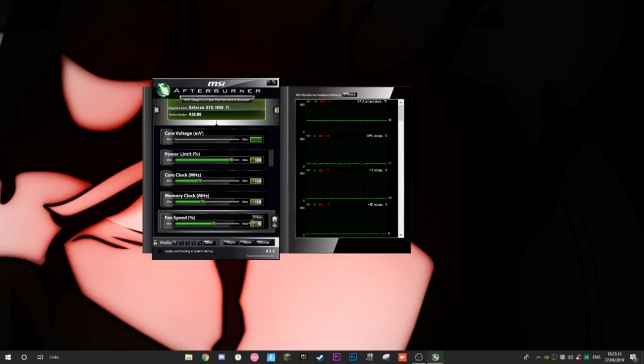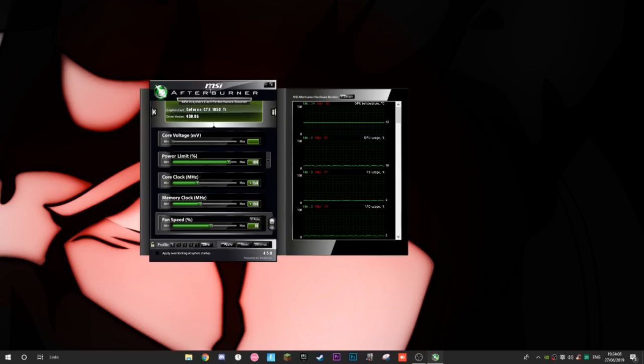Higher fan speed means you can sustain a higher overclock since your GPU stays cooler. If you're not recording or streaming, run it at 100% — your PC will be as cool as possible. Once you've set everything, click Profile 1, press Save, then press Apply. Run it for about an hour or two of gameplay. If you have no crashes and your Fortnite frames are higher than before, you've succeeded.